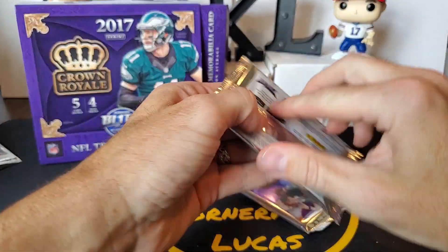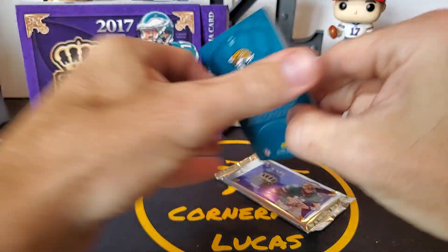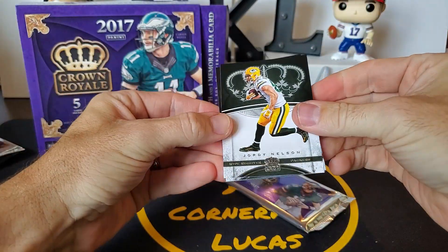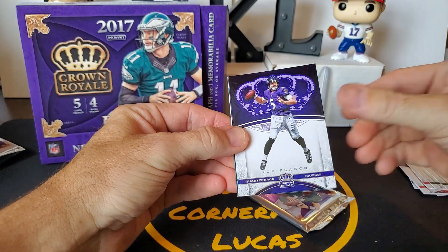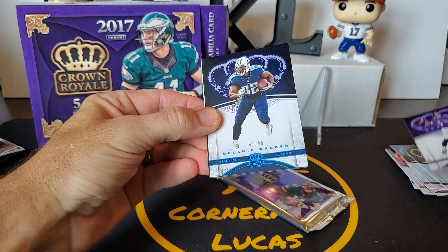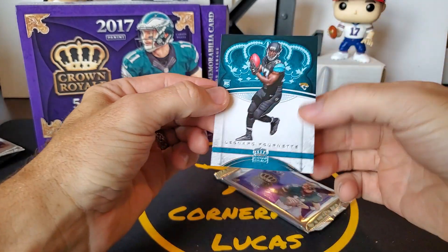I guess I'll go with the other skinny pack — that would leave our mem. We got a Jordy Nelson. Le'Veon Bell. Joe Flacco. Delaney Walker out of 99. And a Leonard Fournette rookie.